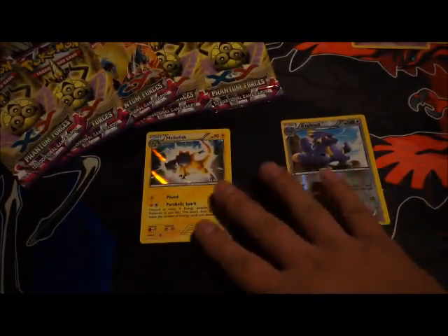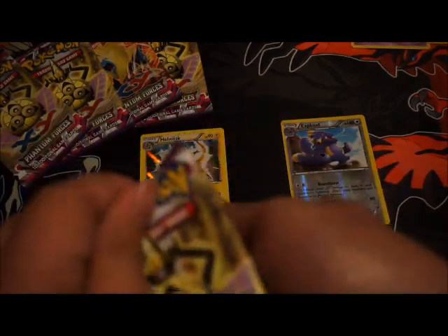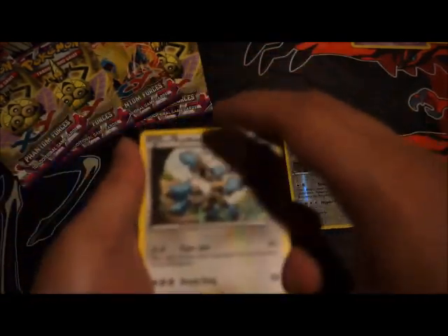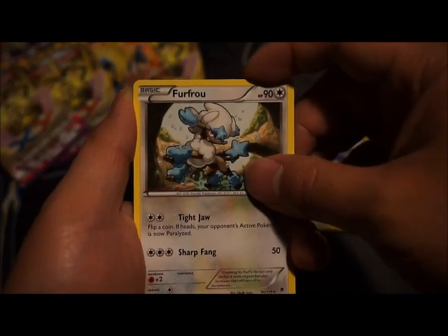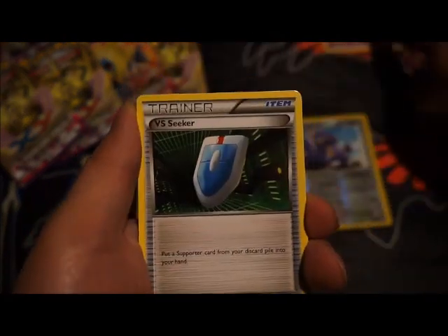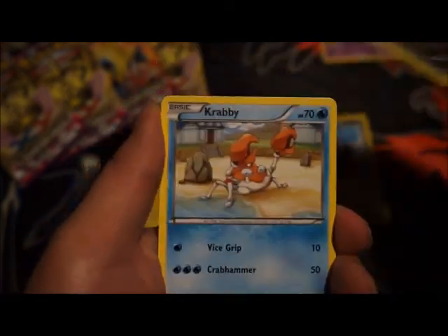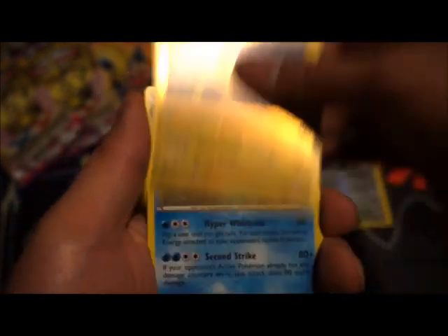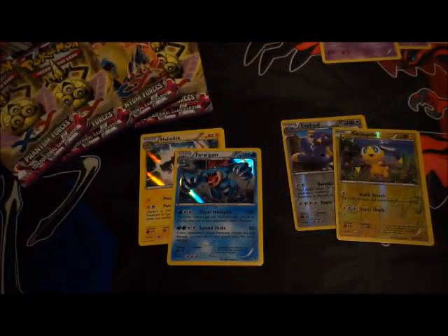Pretty good, one for one. Let's see the next pack, see what I pull. Hopefully I pull a full art EX. Got Froakie, Lampent again. Versus Seeker — pretty amazing card so far. Gligar, Dino, Crabby, Spearow, Yanma, Heliolisk, got Tower Burst foil, and a Feraligatr. Two for two so far.